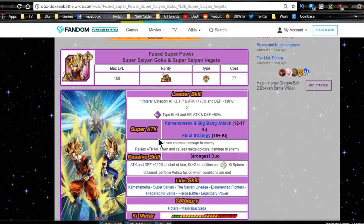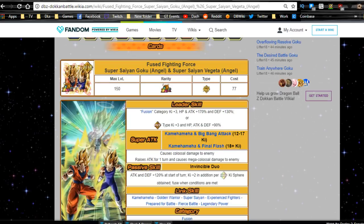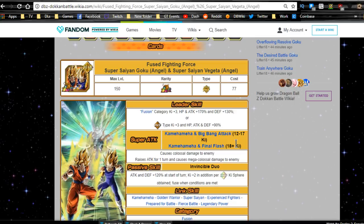I want to break down all the facts for you so you can make your own decision on who you should pull. My personal goal is going for the Physical Gogeta, and I'll explain why in a bit. So first things first — Fused Fighting Force, Super Saiyan Goku Angel and Super Saiyan Vegeta Angel.